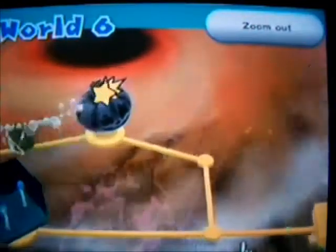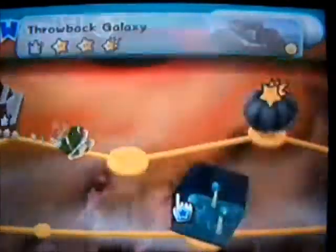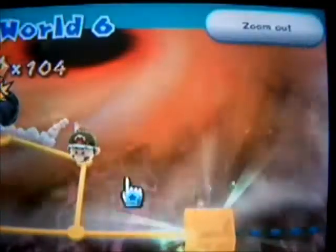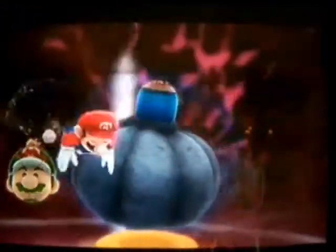Welcome back to more of Let's Play Super Mario Galaxy 2. Three more prankster comets left in the whole game, and that's it — we'll be done with all the prankster comets in the whole game. So there's only three more, and then there's a little surprise at the end for you guys.